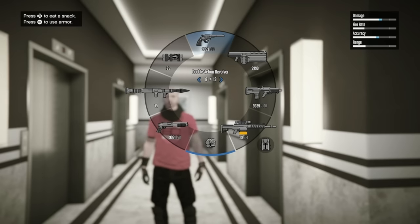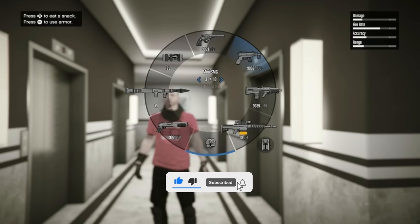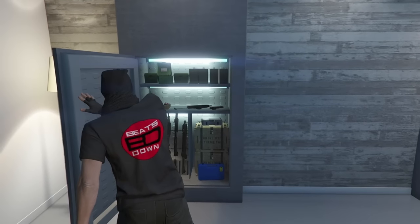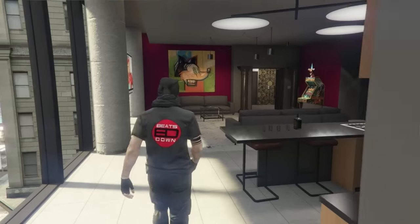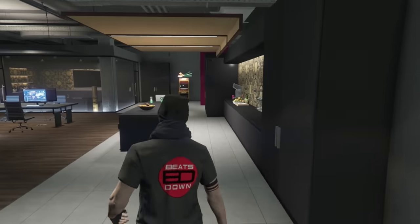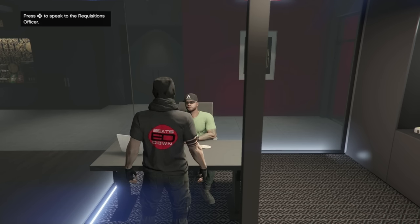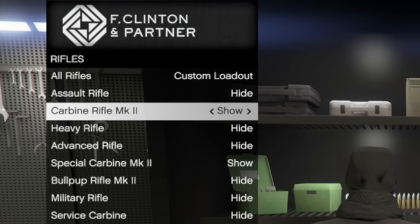First you will need to know how you can customize your loadout, which means getting rid of the guns you don't want so you're not forever searching through many weapons just to get to the one you're after. To do this you need a gun locker, available in several places. My personal favorite is the Agency, as your spawn location is very close by and you can also quickly grab some snacks, armor, and stock up on ammo while there.